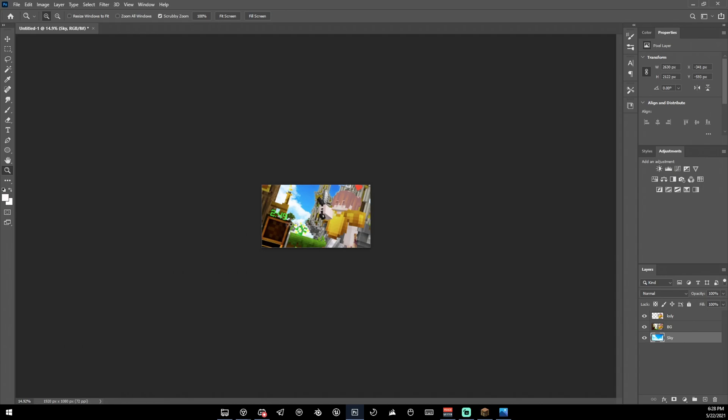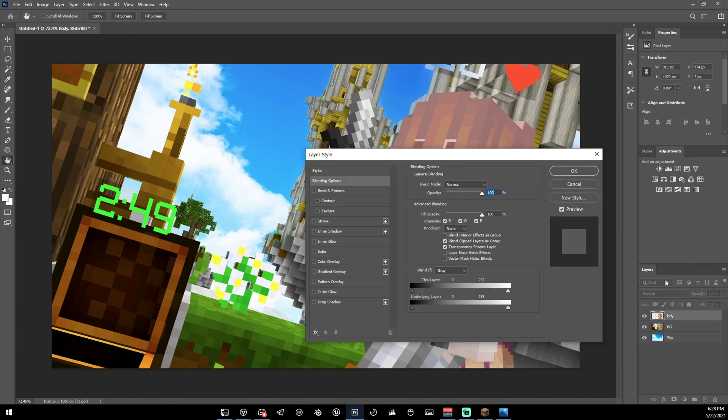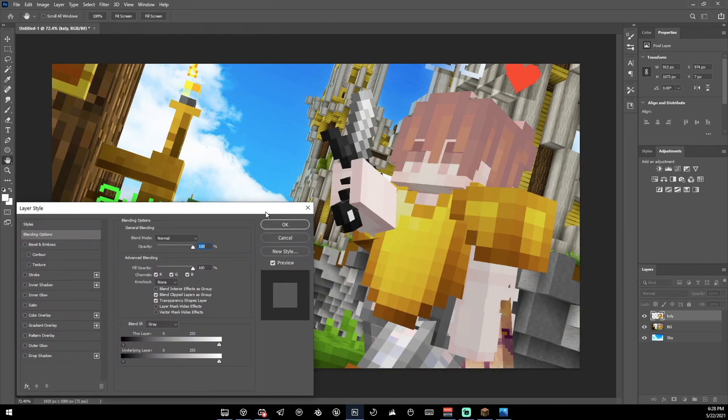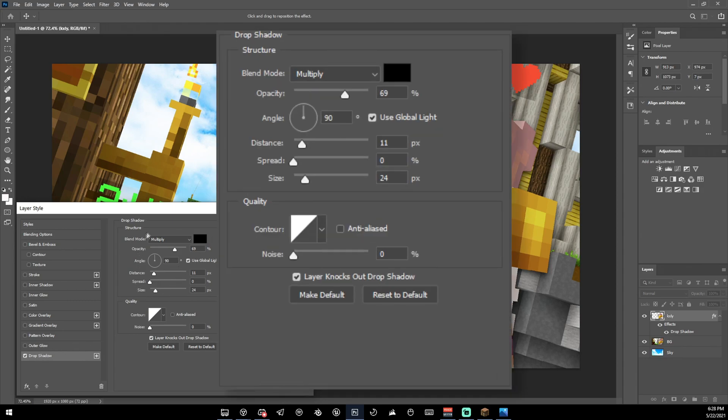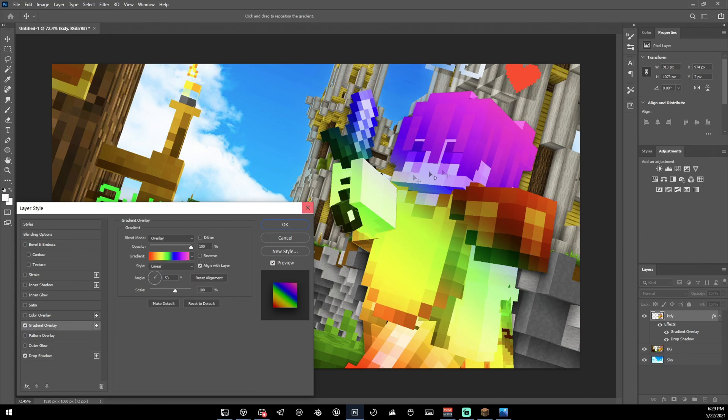Our character doesn't stand out very much — if you zoom out to 15% (about how you'd see it on YouTube) the character blends in. To fix that, double-click your layer to open Layer Style. Move the dialog to the corner so you can see, then we're going to add some effects. First, add a Drop Shadow — here are my settings that I usually use for these types of thumbnails.